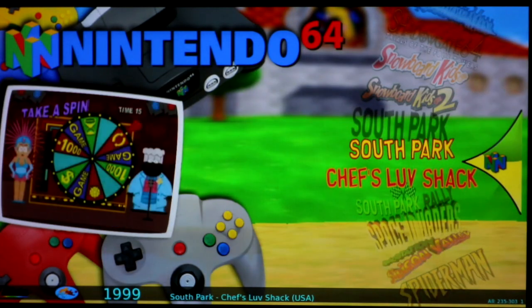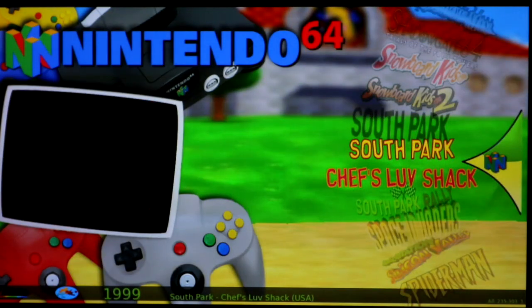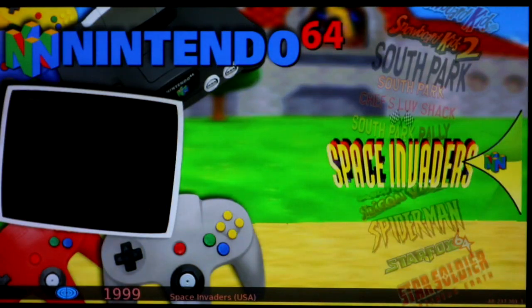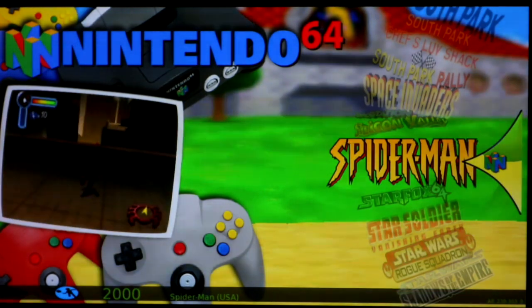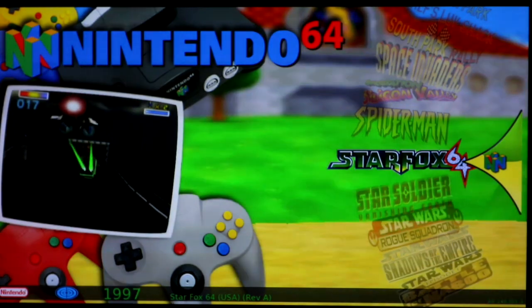South Park runs good. South Park Rally has really glitchy graphics. Chef's Love Shack runs really well — it's kind of a weird game. Space Invaders did not load, so red on that one. Space Station Silicon Valley ran really well. Spider-Man crashes. Star Fox — great game, runs well, green.